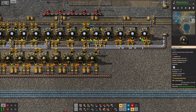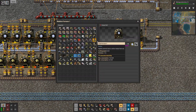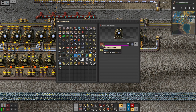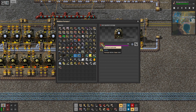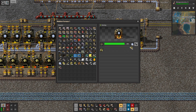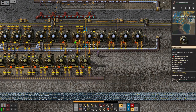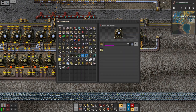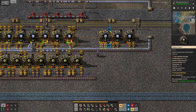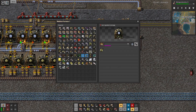I guess I will now reduce the number of those furnaces producing alumina the old way. And then I can also steal those yield modules, except I would like this to be finished first.